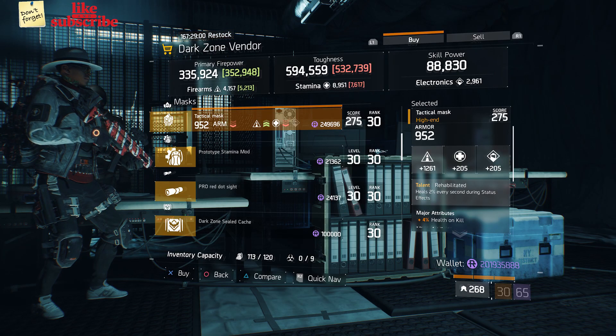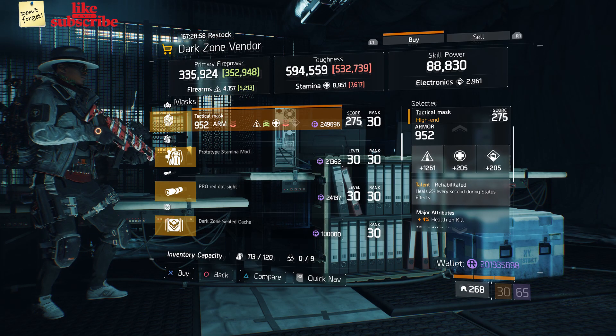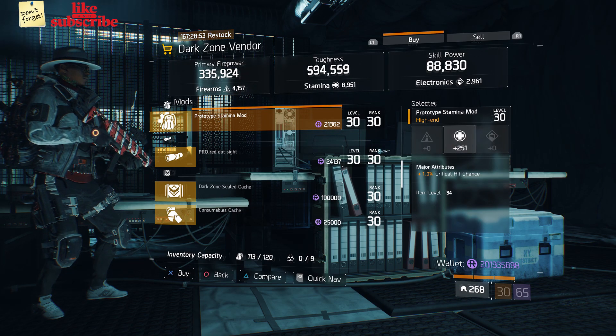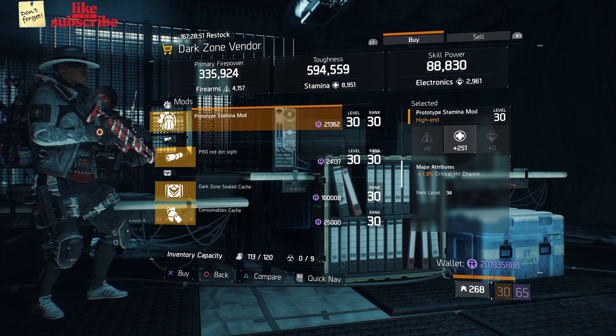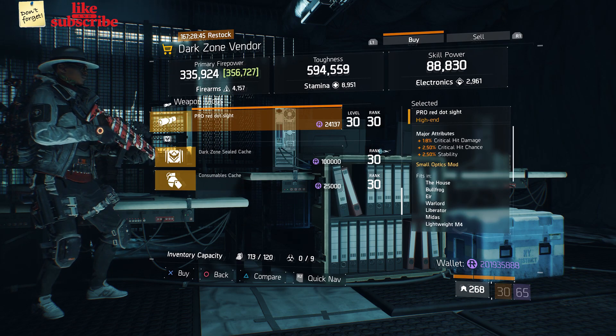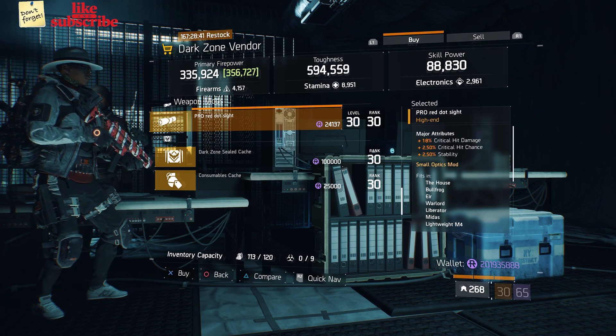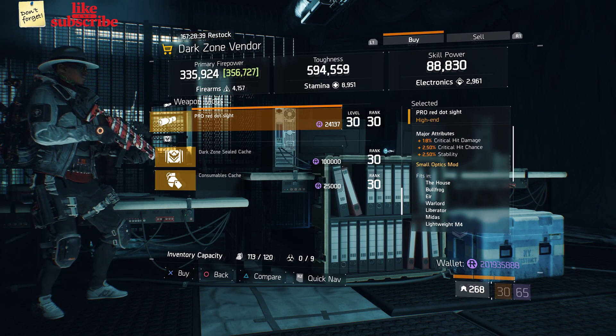Head over to West 39th Street Checkpoint — the Dark Zone vendor has a Tactical Mask with the talent Rehabilitated, a Prototype Stamina Mod with 251 Stamina and 1% Critical Hit Chance, and a Pro Red Dot Sight with 18% Critical Hit Damage, 2.50% Critical Hit Chance, and 2.50% Stability.